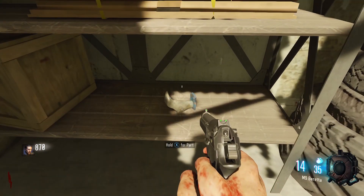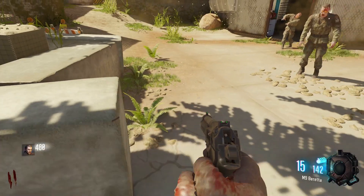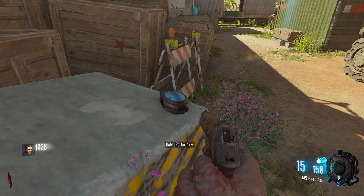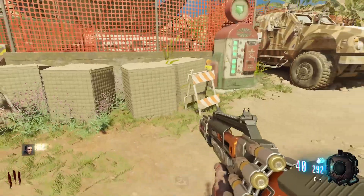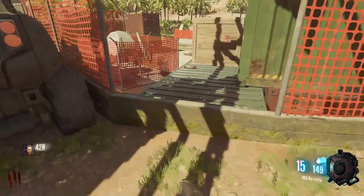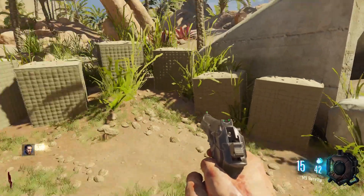The foot is found either across the room from Double Tap or to the left of Widow's Wine. The button is found either on the cement block across from Jug or on this cement block not far from the Mystery Box. The handle is found to the left of Mule Kick. And the gas canisters are found either on these crates to the left of Mule Kick or on this box thing across from Mule Kick.